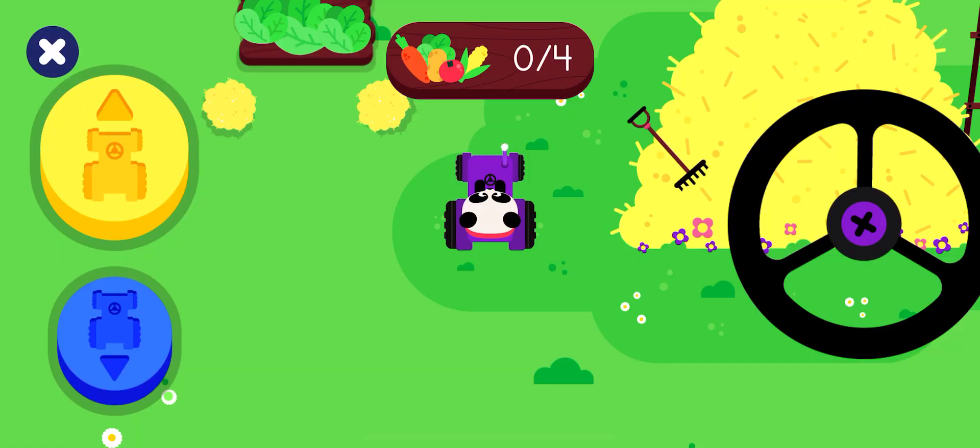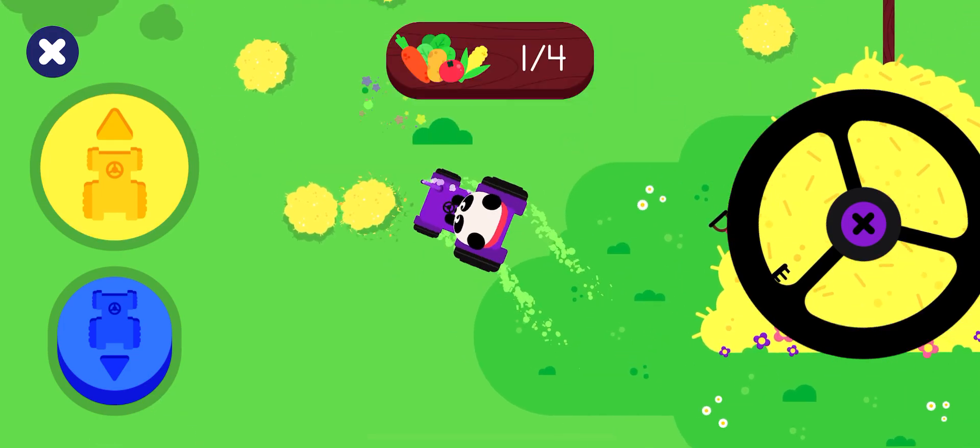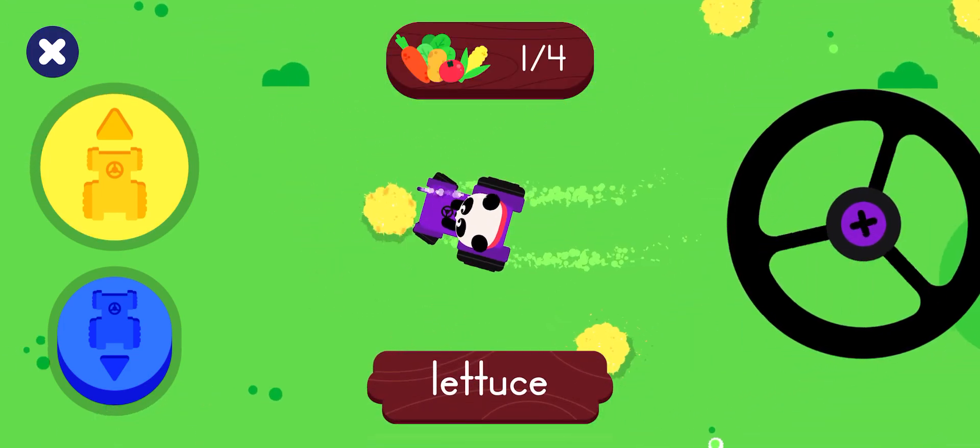We're on a farm. Help Elliot find the vegetables. Move the tractor. Drive the tractor and grab all the vegetables.